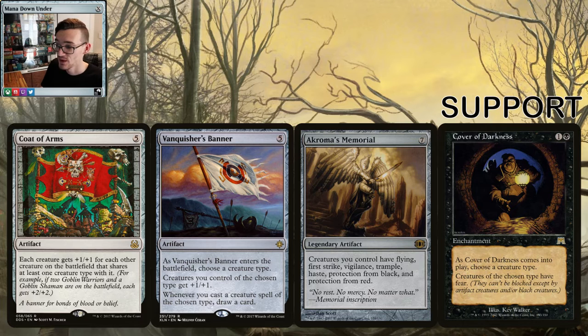Akroma's Memorial — I chose this over Eldrazi Monument because I care about the keywords. The Monument makes your rats indestructible but you have to keep sacrificing, and when your rats are already huge being indestructible isn't really necessary. The Memorial gives your creatures flying, first strike, vigilance, trample, haste, and protection from black and red. Flying rats are a thing — watch out people.